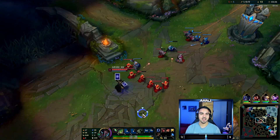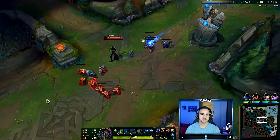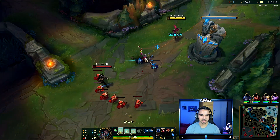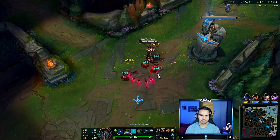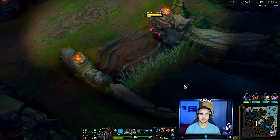This is not your AP build with Electrocute and Night Harvester. That's insanely good for killing people and playing an assassin-based Akali. But Akali is literally an AP bruiser with this build in the literal sense — in every way possible. And she's a really good AP bruiser at that.